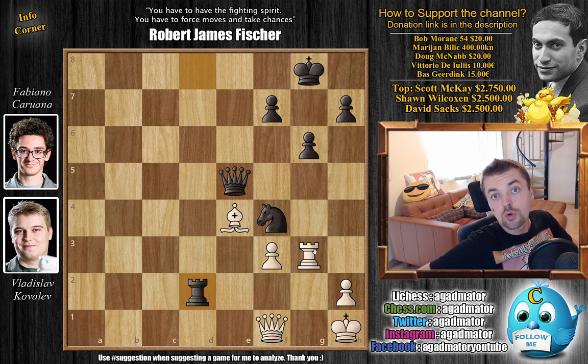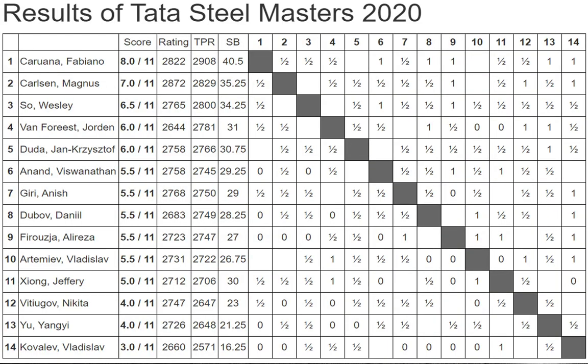Tough tournament for Kovalev, but Fabi prolongs his lead. In round 11, Magnus drew his game against young Jan-Krzysztof Duda with the black pieces, meaning Fabi expands his lead to a full point. These are the standings after round 11: Fabi in sole lead with 8 out of 11, Magnus with 7 out of 11 in sole second place. Then with 6.5, Wesley So, followed by Jordan Van Foreest and Jan-Krzysztof Duda. Then Viswanathan Anand with 5.5, Anish Giri, Daniil Dubov, Alireza Firouzja, and Vladislav Artemiev all with 5.5. With 5, Jeffrey Xiong. With 4, Nikita Vitiugov and Yuang Yi. And in last place, after losing yet another game, Vladislav Kovalev.